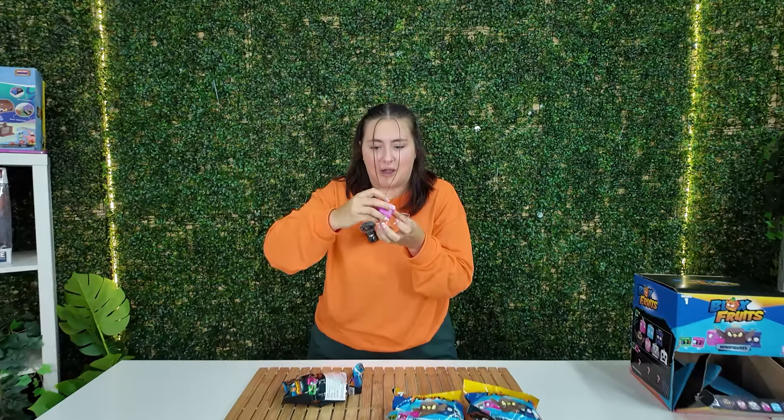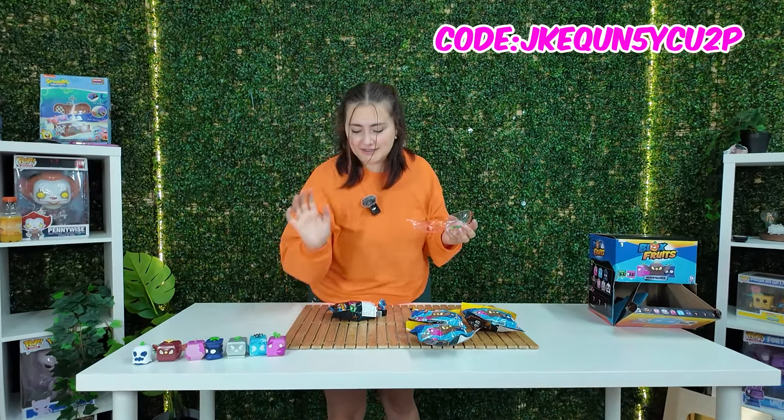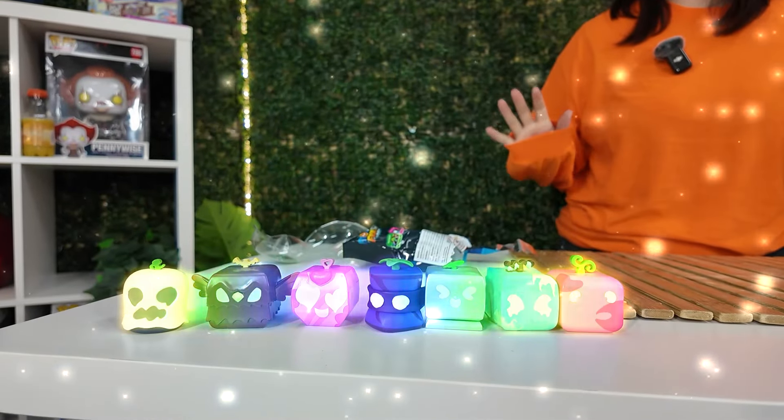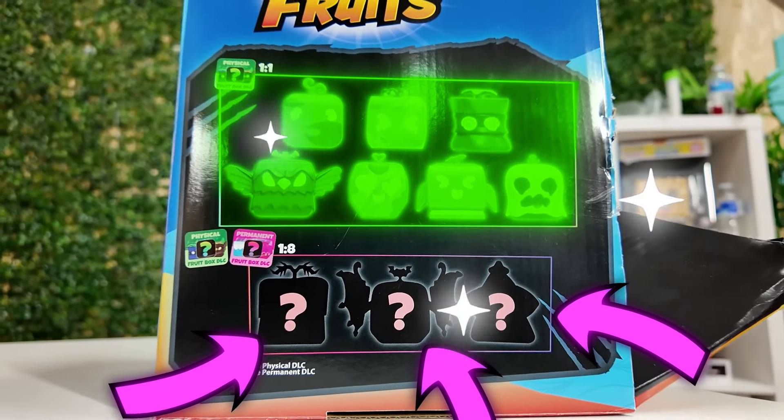Mystery bag number seven — I have a good feeling about this one because seven's my favourite number. We got it open, and this one is the rubber fruit. That is so cute. Let's put this with the rest of the minifigures. So far we have every single common, which means we only need to find the three ultra rares.